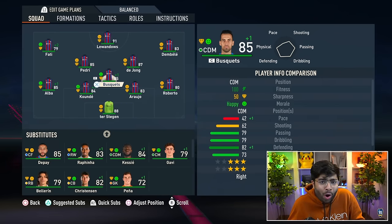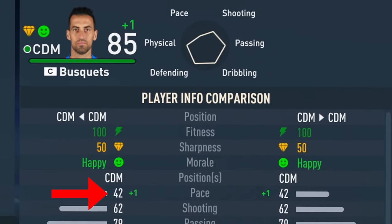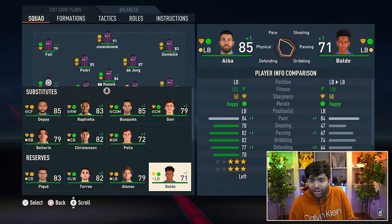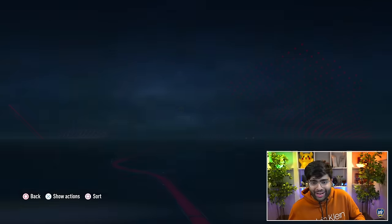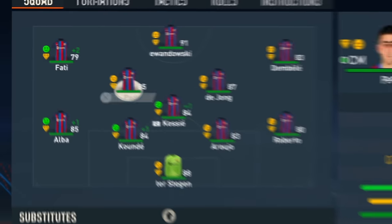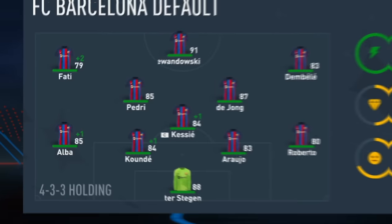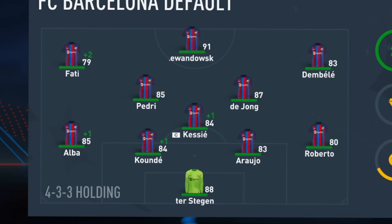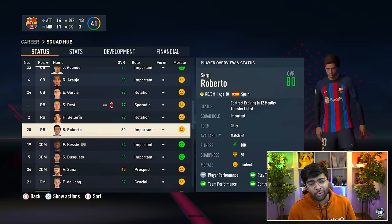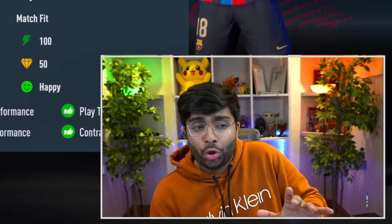We're going to look to ship out some players. Sergio Busquets with that 42 pace stat — his era at Barca is going to reach its end. I want Kessie in that role. Same with Jordi Alba — if an offer comes I'm okay with him leaving. Balde is my guy though: his potential is insane, and with dynamic potential and a solid development plan, he could be the next big thing at left back. I'm perfectly happy with the centre-back pairing of Araujo and Kounde. My basic overview: attack and midfield sorted, centre-backs sorted — it's the full backs where we need to invest. Pique is already on the transfer list.